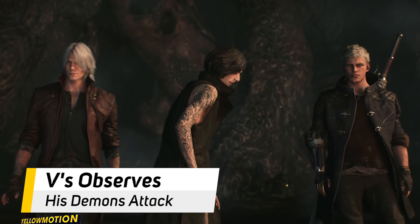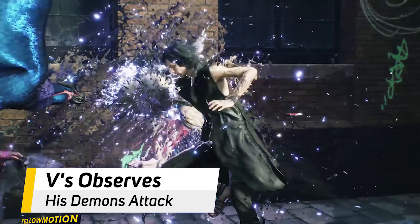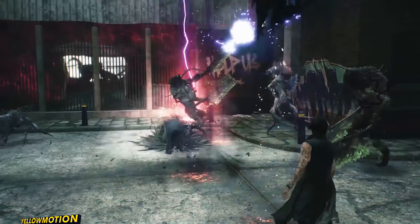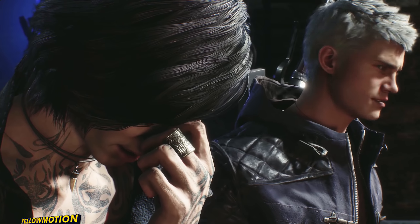In a nutshell, the way V plays is that he observes the battle while his demons do the fighting and deal the damage. But it's up to V himself to deliver the final blow and kill the enemies — the demons won't do that, as Griffin says to V at the beginning.